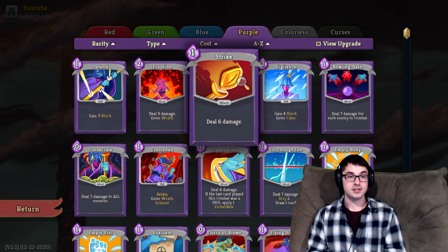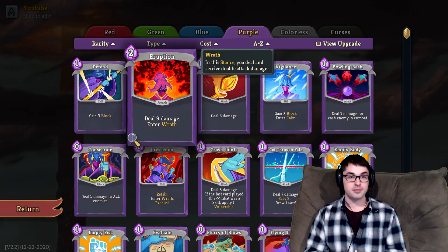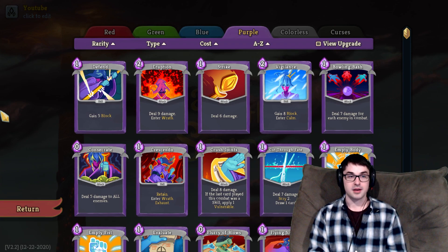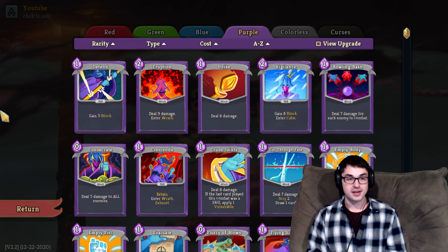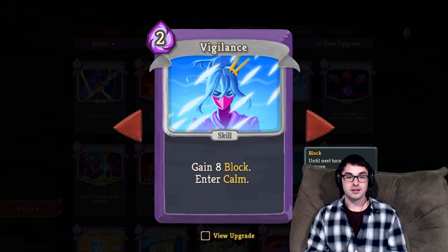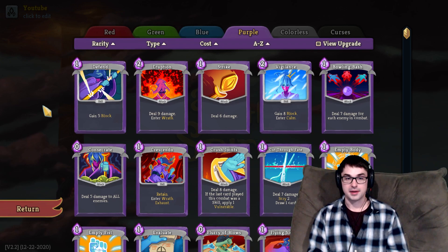The Watcher starts with a deck of 4 Defends, 4 Strikes, and 1 Eruption which puts her into Wrath Stance, causing her to both deal and receive double damage from attacks. Wrath Stance is a core part of the Watcher's starting playstyle and usually ends up being a central piece of most mid to late game Watcher decks. There's also Vigilance, which lets you enter Calm for 8 block. When you leave Calm Stance — for example by entering Wrath — you'll immediately gain 2 energy, so it's a way to bank up for the future.